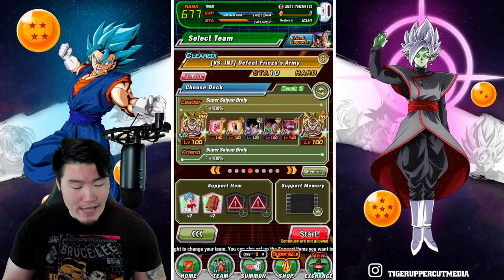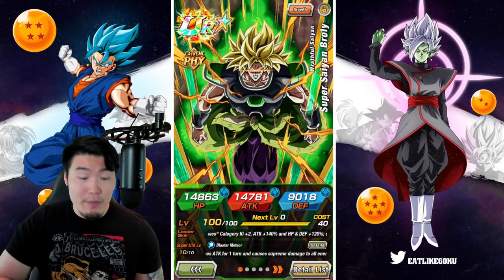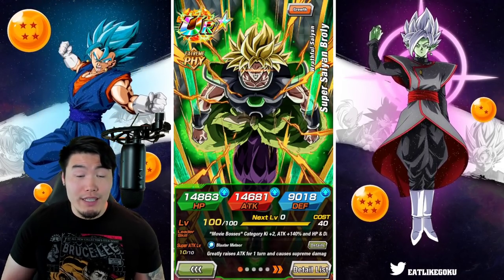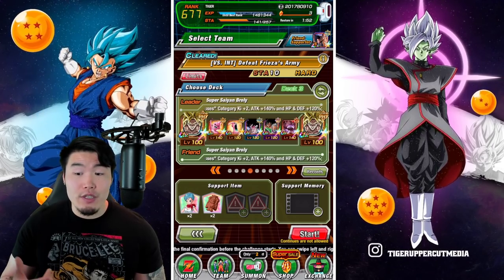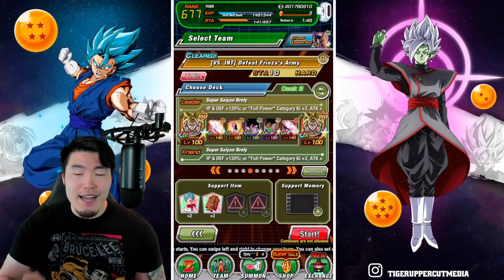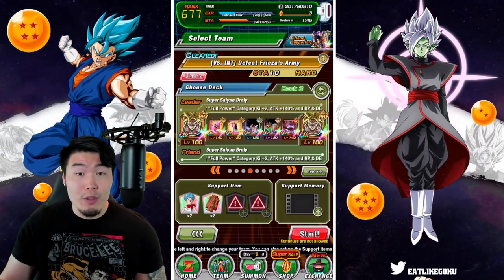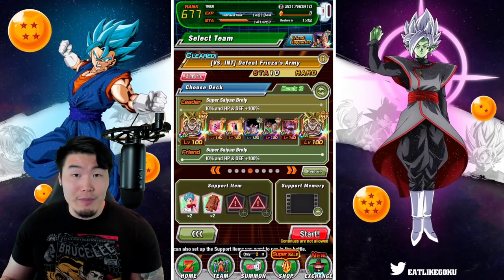One thing you might have noticed is that the Brolys here are not awakened. I actually reversed my Broly and also brought a reversed Friend Broly. Because the TUR Broly transforms after 4 turns — he becomes Full Power Broly — and he no longer attacks all, which is a problem for this event. So that's why you want to reverse the Broly, so he always attacks all.